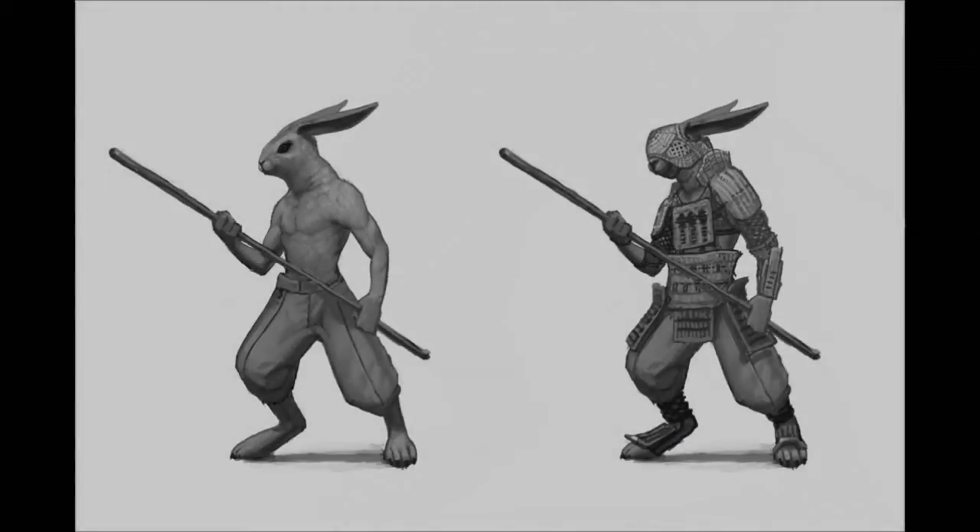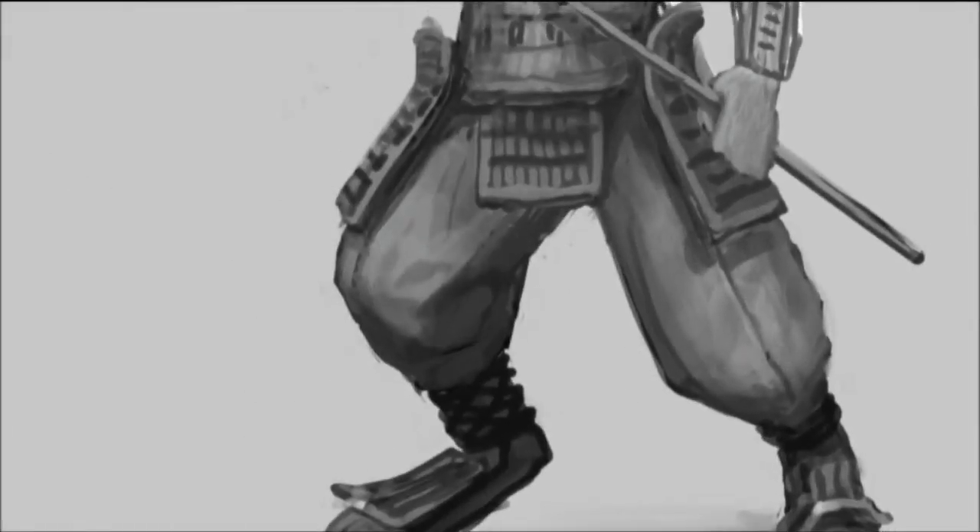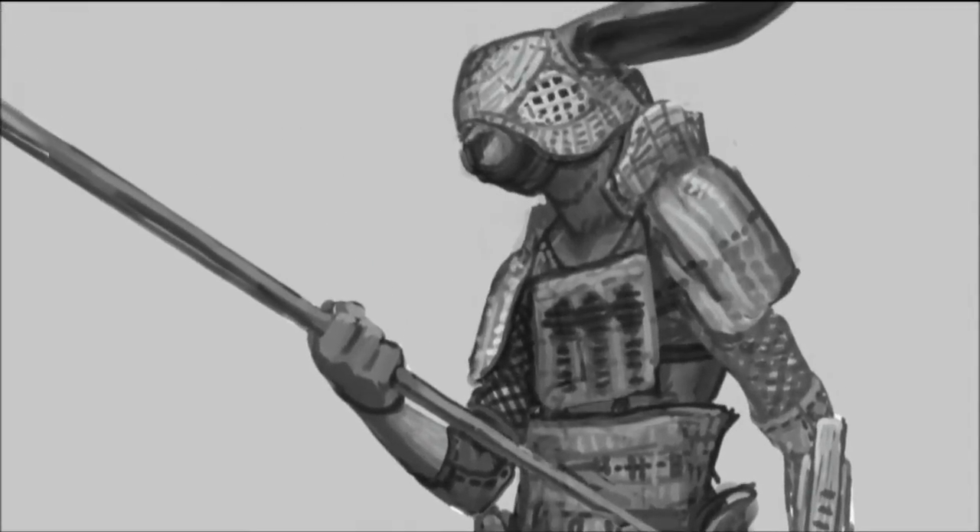I wanted to get back to working on characters soon, but there were some concepts that were still kind of bothering me, so I worked on that a little bit. Here is one for a full armor suit for rabbits. In the past I was working on some ideas using wooden armor, and I just didn't think it really made sense or worked properly, so I was thinking about alternatives. After working on those baskets, I kind of hit on this idea of armor made from baskets. I did some research and found an example from the Solomon Islands where people actually use this armor, and so I came up with this concept. I'm pretty happy with the results, and I think it looks cool.